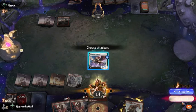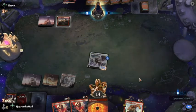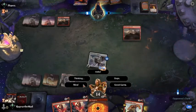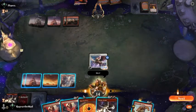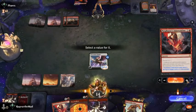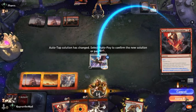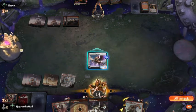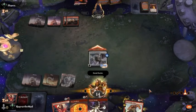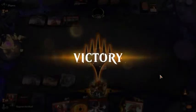He's got to be so happy right now. Well, we've got lethal. Purphoros's Intervention doubles damage on target creature — we just paid for three, so we'll get six counters on it. Let's hit him with the GG. Thank you, opponent, for letting me play that out — that was super nice of you.